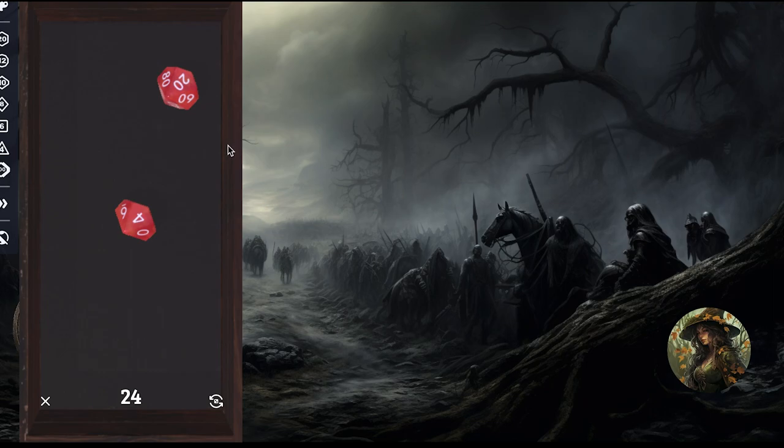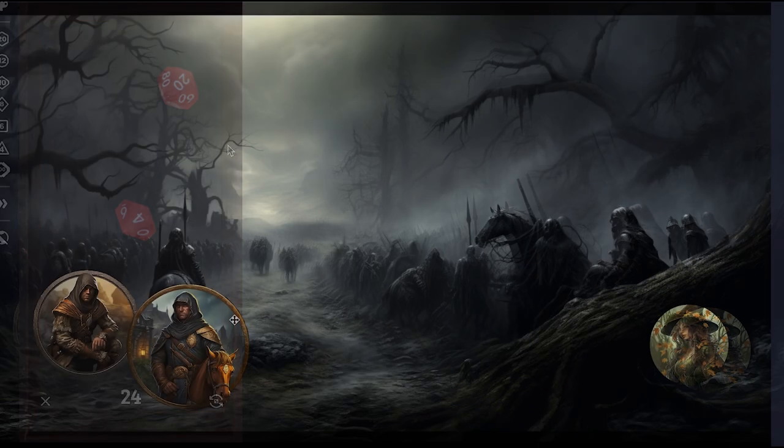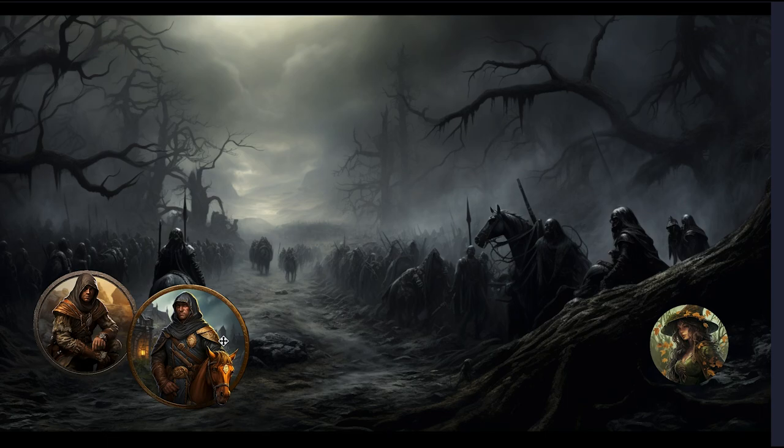In solo play, what does a plus-two success level mean? It means the horseman gives much more information. She casts the spell — with petty magic at CN zero, the lower the CN, the quieter she can say it. Higher CN numbers require more elaborate casting. So Hayden whispers 'eavesdrop' and can now hear the horseman.